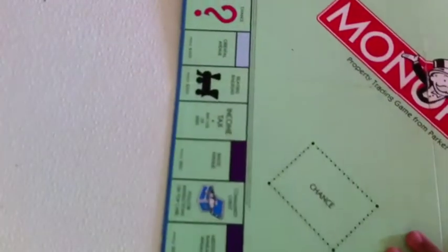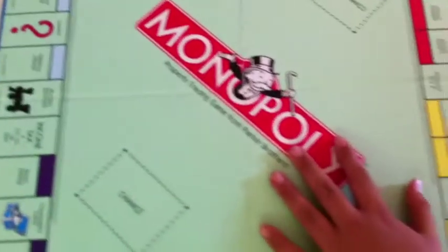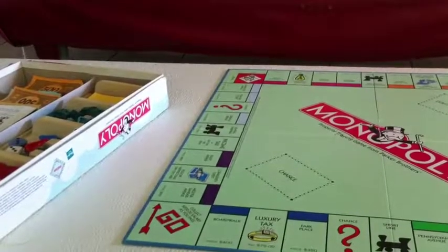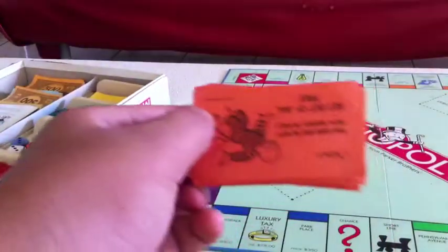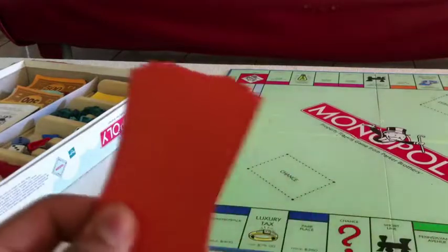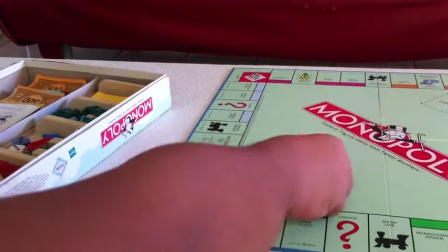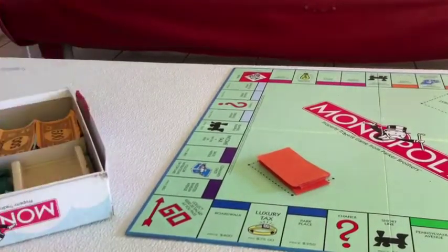So put the game board right here. There's a good Monopoly setup. Then put the chance card — make sure you guys shuffle it. Shuffle it well, then put the chance card, the red one, which is this one over here.